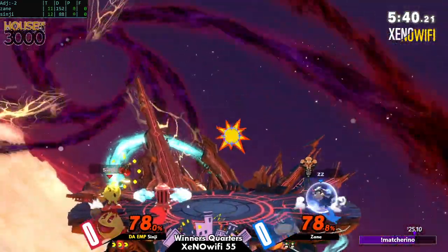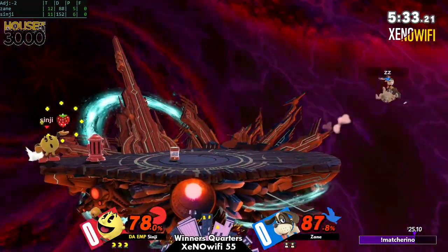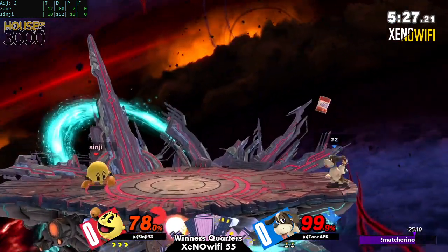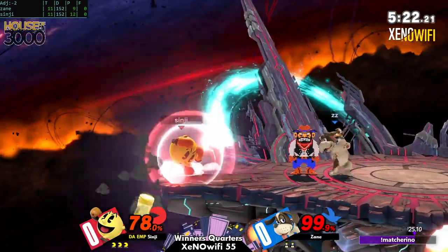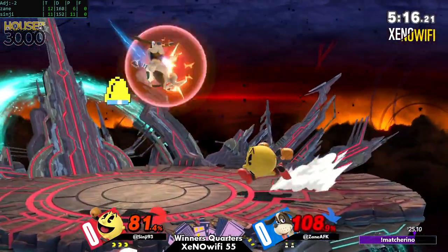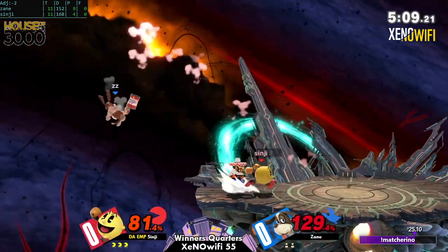It's very interesting to see how both Zane and Sinji interact with their items to kind of just make it do what they want. It's honestly really interesting to see all the different types of interactions that they have. Zane has to be a lot more creative with canned setups. A lot of their tools are a lot more linear in their progression. But Sinji's playing this arguably correct, right?